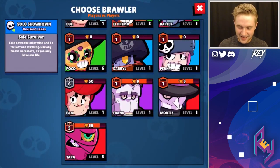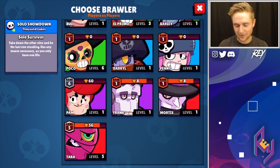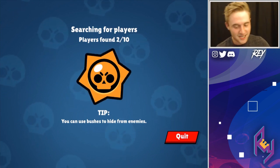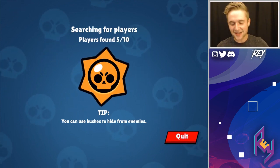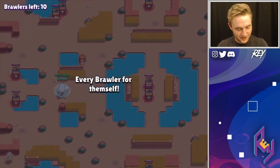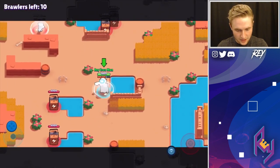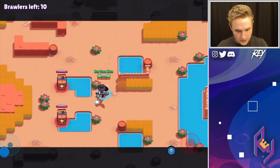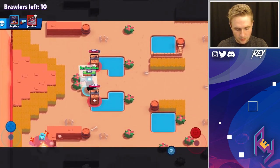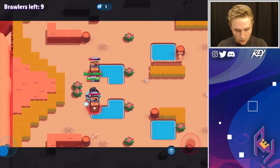Oh my gosh guys, I can't believe I have this many rare Brawlers at level 16 — I'm a dirty gemmer, I know. But guys, when you can find opportunities like that, that's the reason I spend gems on this game — stuff like that is crazy. It's the most fun I've had in Brawl Stars in a very long time. Let's go straight away up to that top point where the two boxes are. I don't know if we want to go against a Crow just yet — that's one Brawler that can really be a nuisance against Mortis.